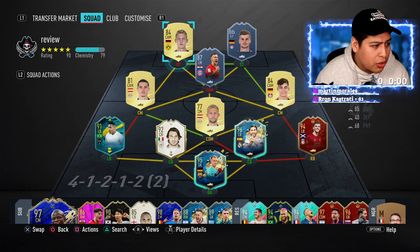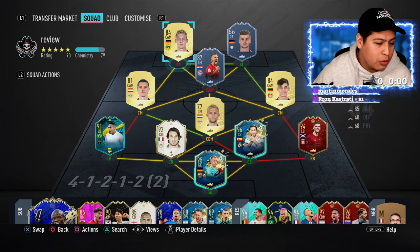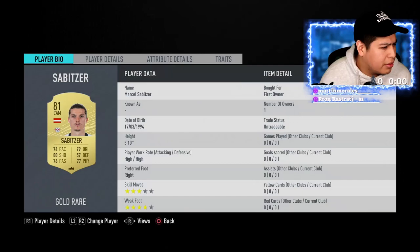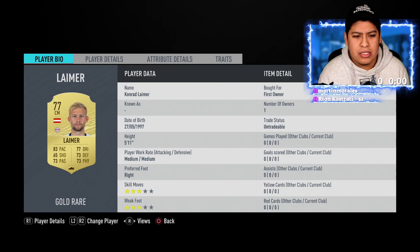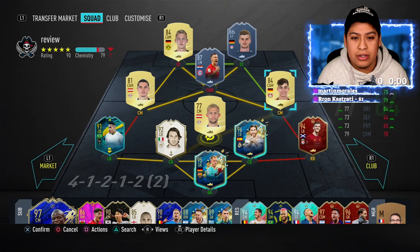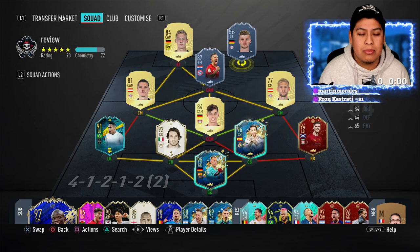The next objective is assist with through balls in four rival matches using players with max three-star skill moves. That's the reason I have Lamor here — you can assist with him using through balls. You can put him out on the wing or at right CM, since I'm usually able to do a lot of through balls from that position.